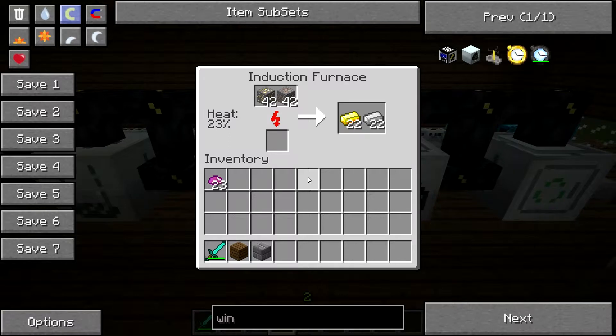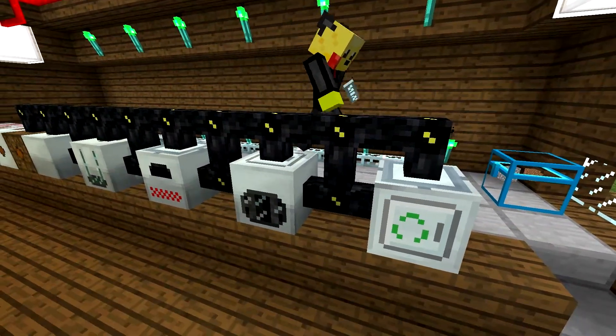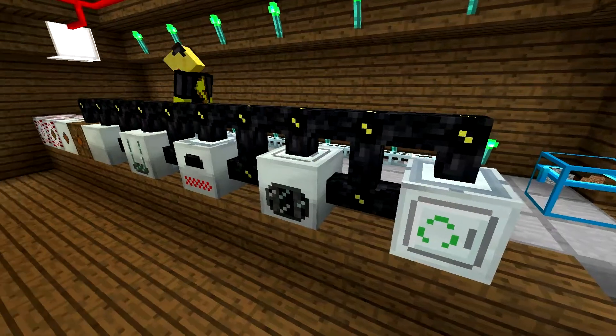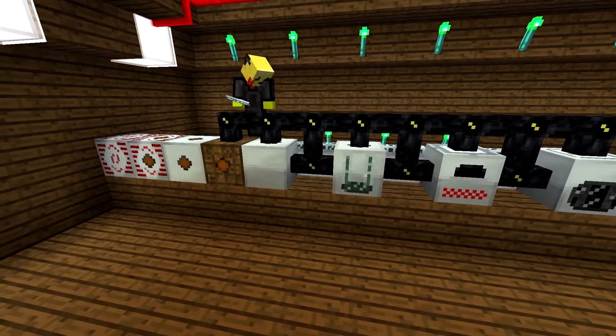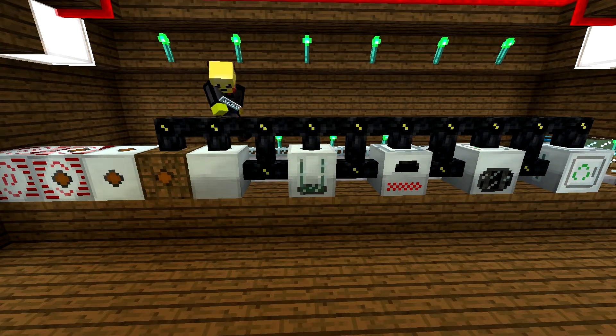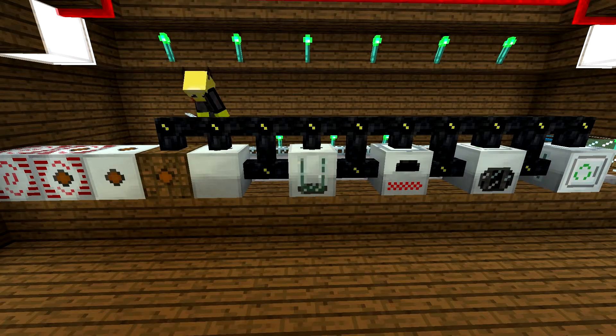Next we have the induction furnace, which — as the heat goes on and gets hotter, the induction furnace will get faster and faster. If you noticed between this video and the last video, we also exchanged the wires. We made the wires into gold cables, which don't lose as much power as they do when they travel. Copper is cheap and easy to make, but if you have gold or you have the energy condenser, I recommend going with the gold cables, because they are better and they exchange power faster.